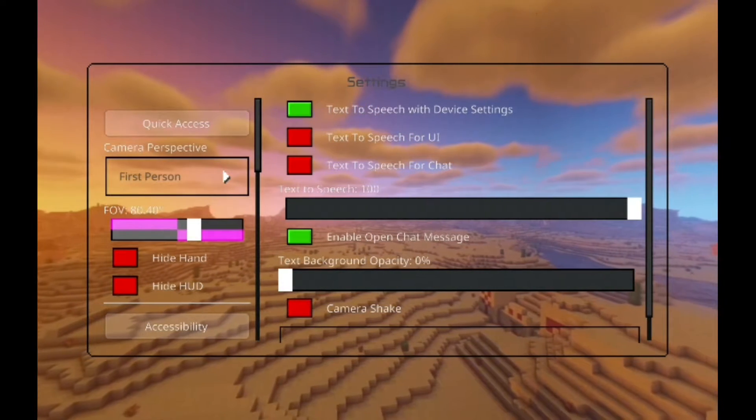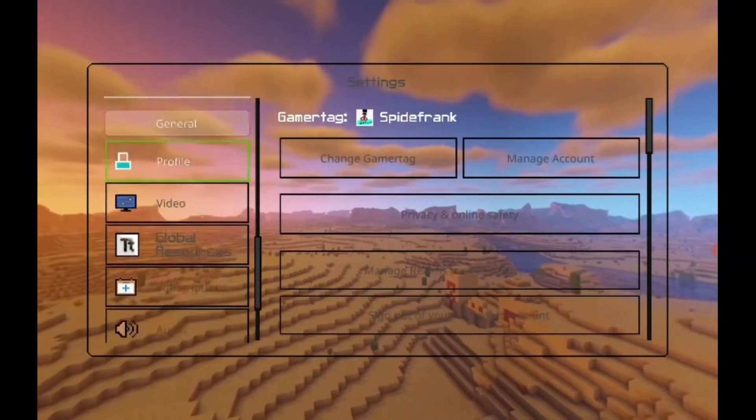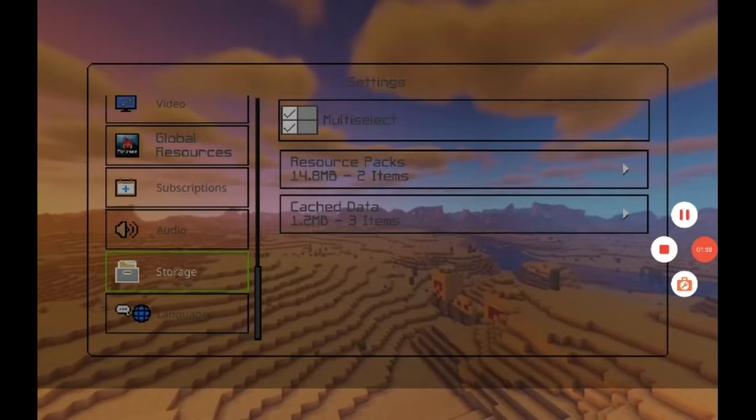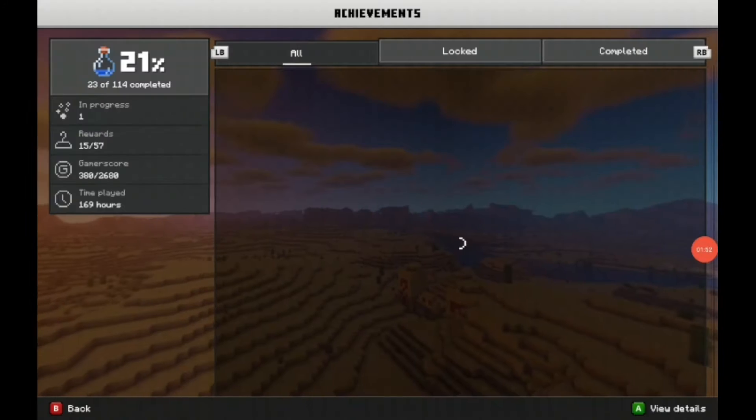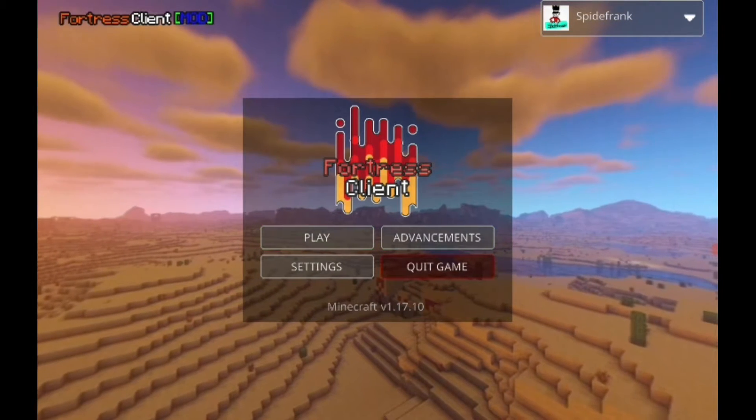As you can see, the settings now have a translucent background, which is a nice change. However, the FOV slider has a missing texture — you gotta fix that, Fortress Client. Now scroll down to go through the rest of the settings.